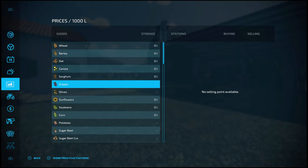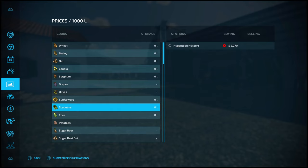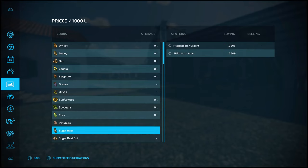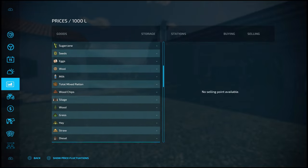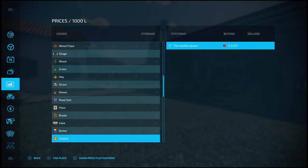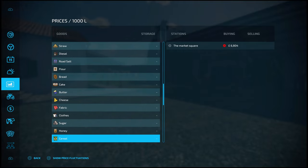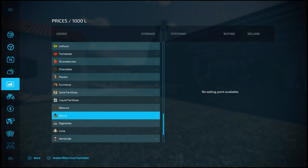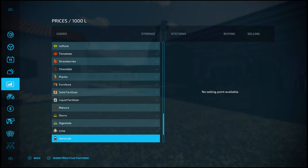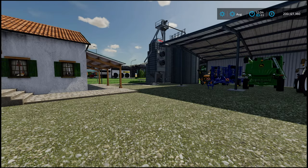Nothing for grapes and olives, I will admit — though there are sell points you can put in if you wish, things like the Sell Every Container mod by Schultz Modding. When it comes to your production items, the market square covers pretty much everything. Prices are not too bad overall — decent enough.